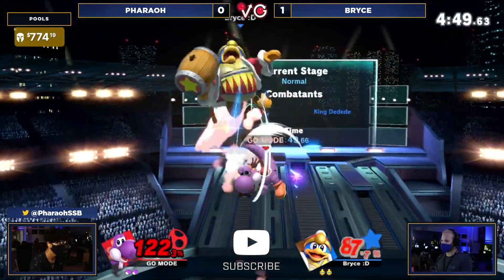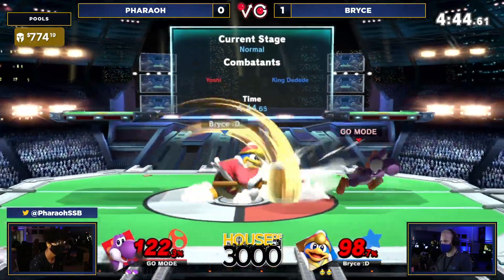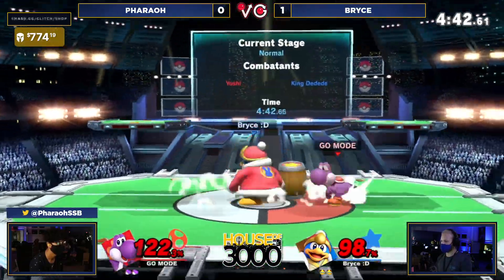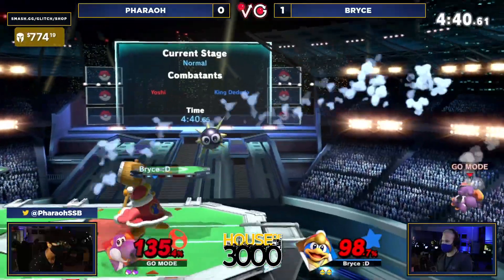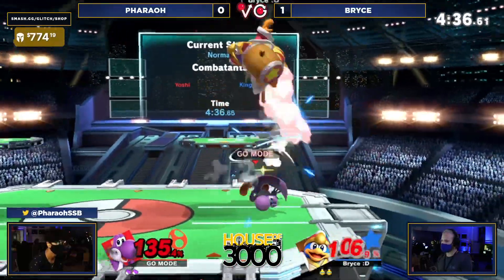That was good patience on waiting to do that, because a lot of options were covered. Neutral getup was covered by that — Gordo was covering a roll until he decided to wait at the last second. You could have jumped there and gotten hit. So that was really smart on Pharaoh. And there we go — Pharaoh starting to take their time a little bit. We're going to see a forward air putting him off stage, the Gordo coming into play. No fear though — egg is here.